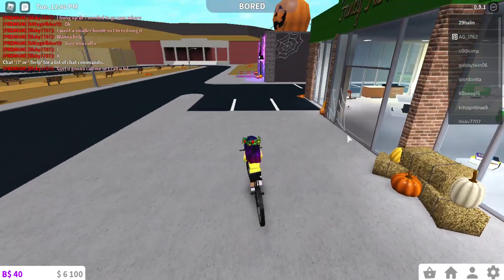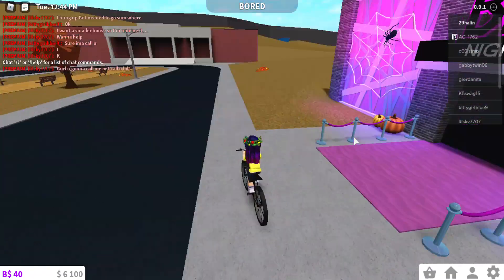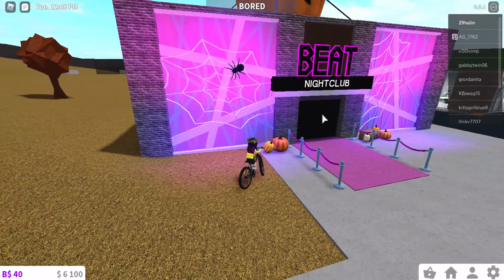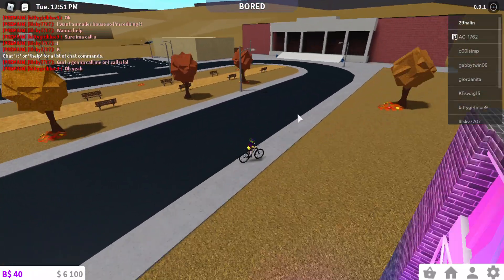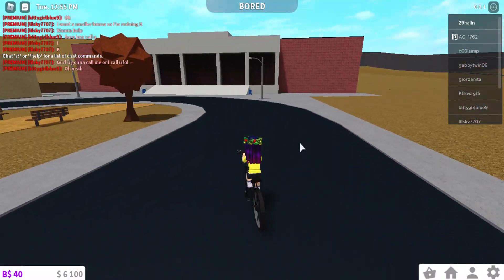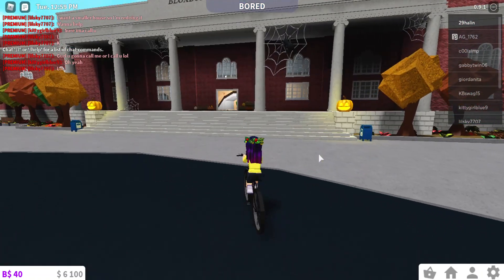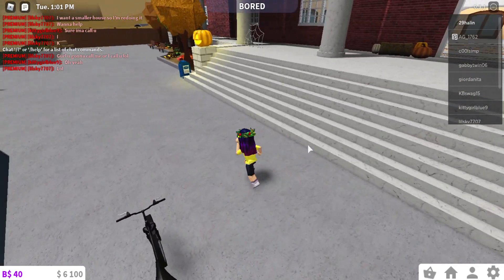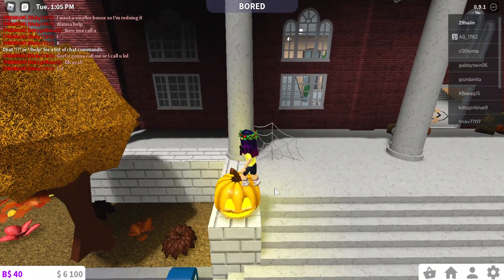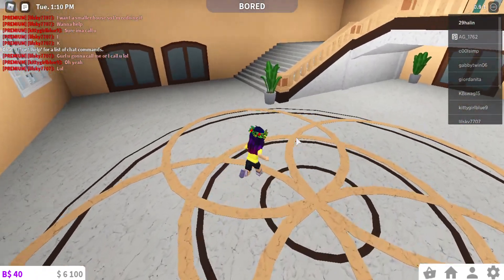Here's Beat Nightclub — it has spider webs all over it, which kind of looks natural because Beat is supposed to be dark. Oh wow, there's a giant pumpkin on top! And the Blocksburg City Hall has a lot of bright jack-o-lanterns. This one's supposed to be happy but it looks a little creepy. I don't think they changed the inside of any buildings.